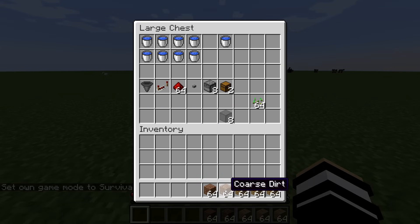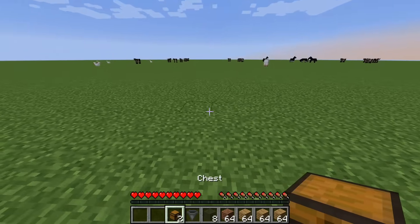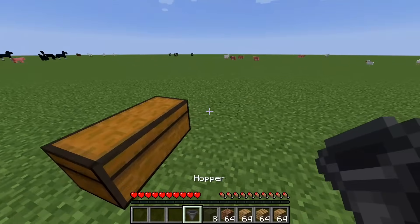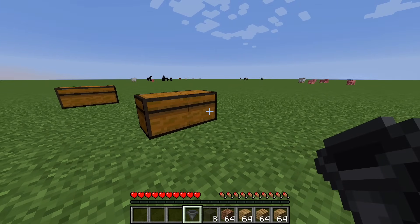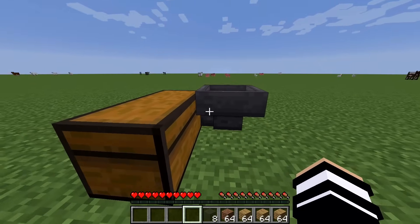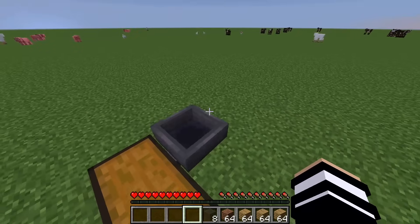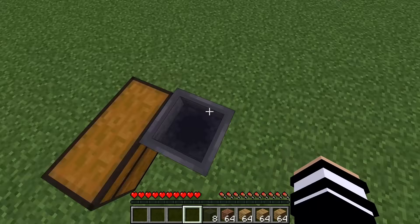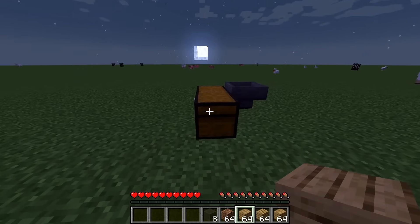First things first, grab all your oak, your dirt, glass, hopper, and chest. Start by placing the chest, then go behind it and crouch and right-click to attach the hopper to the chest. Make sure it's attached like that, or else when your seeds come down they won't go into the hopper.